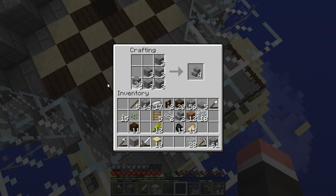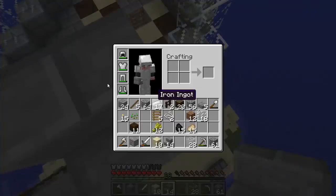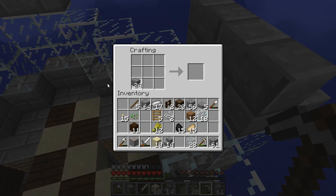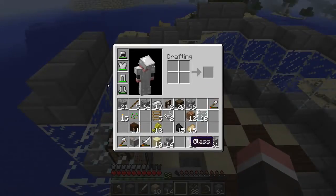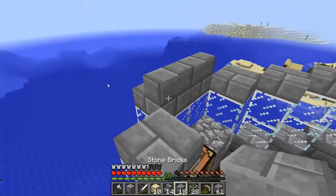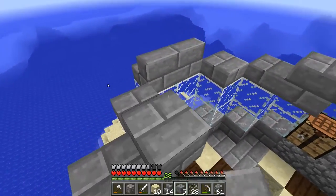There we go. Let's get some more. Go right there, and then right there, and then right there, and then right there. Nope — not right there, right there. Get rid of you. And then we need to make some slabs. Let's get some slabs right there, and then there too, and then there. Okay — we're out. There we go. And then let's get like that, and then like that, and then here. I think we're gonna have to make a trip back. Dang it.